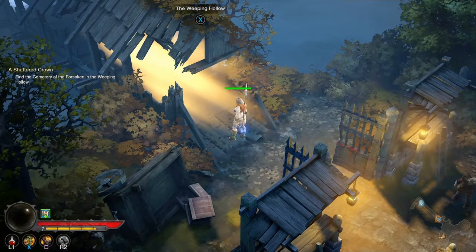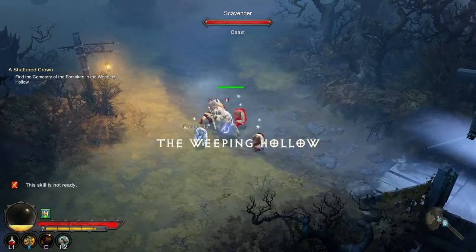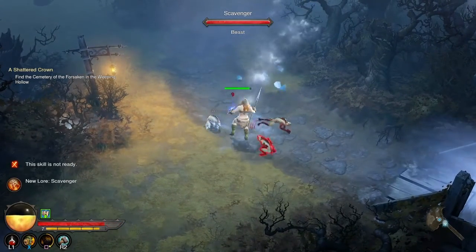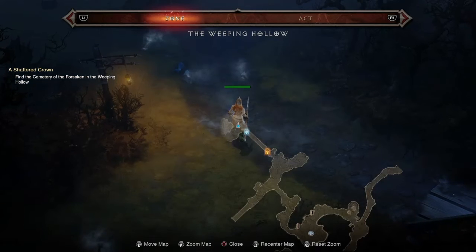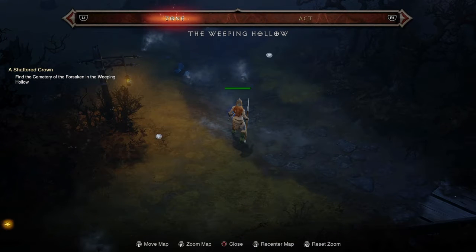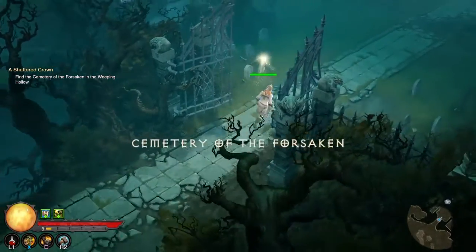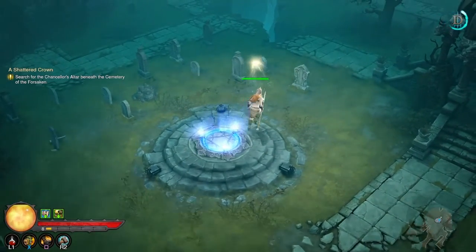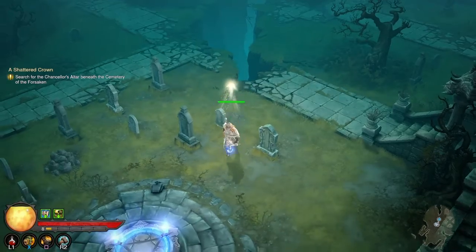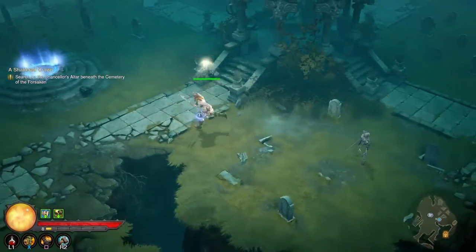Hey everyone, it's Jenny and today I'm continuing my Barbarian in Diablo 3 on PlayStation 4. Last time we left off, we were trying to find the cemetery. There's a big map so I need to find where I'm going. I found the cemetery — there's a waypoint, but that's not what I want. I have to search for the Chancellor's altar beneath the cemetery.